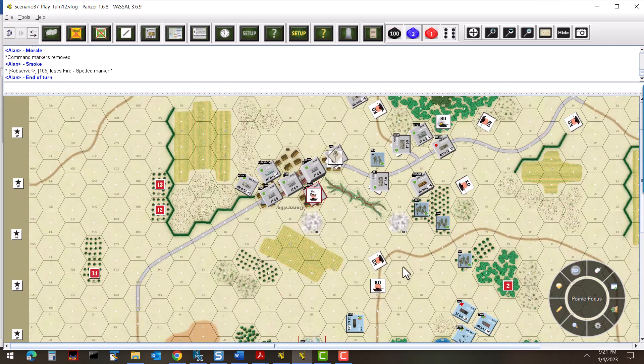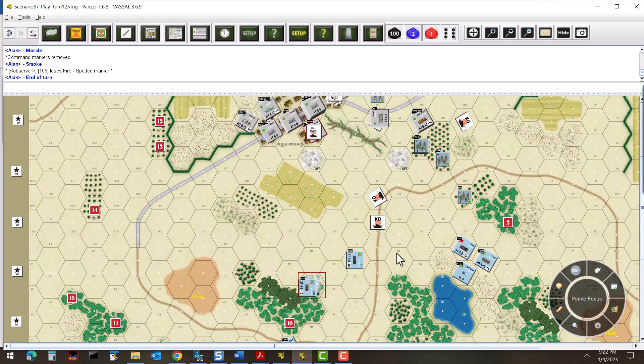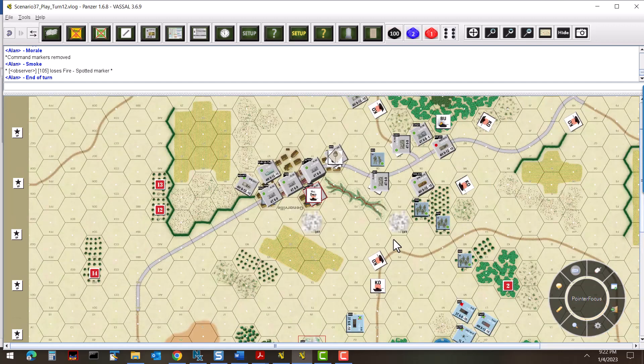Not a lot of action this turn — we only knocked out a truck, which is not significant but is a few points. More positioning and movement trying to get units forward as much as possible. The French also did the same. They had some shots but missed. They do have one S35 now in a very good position to cause problems in the town, as well as the anti-tank gun and the S35 in the rear in position to do some damage.